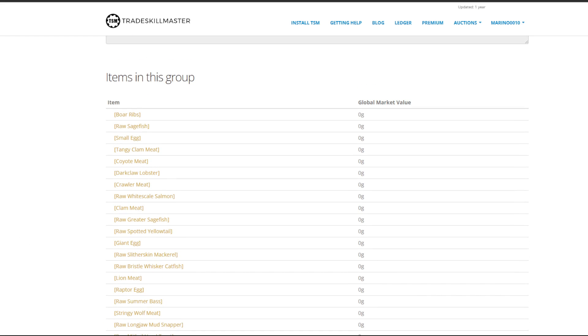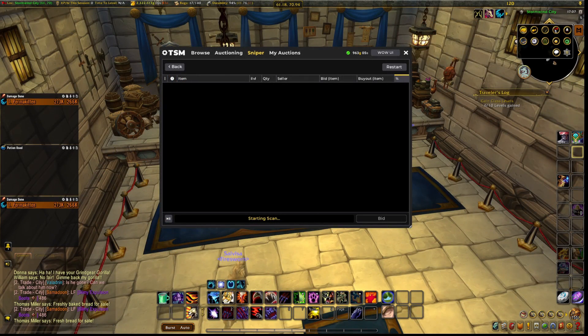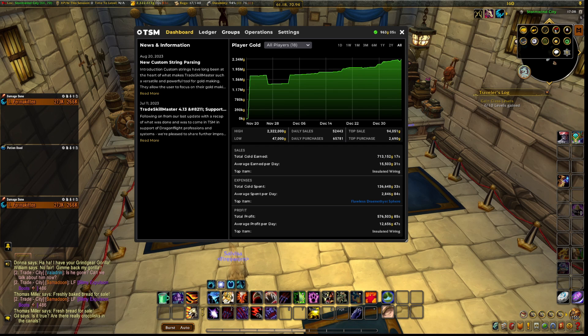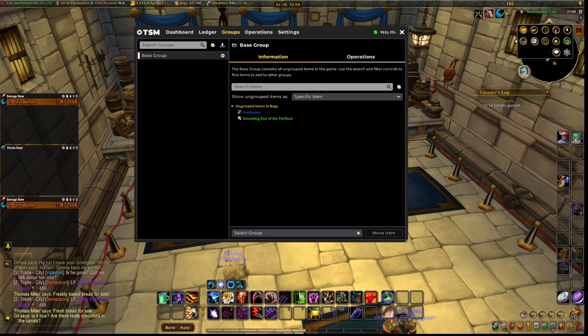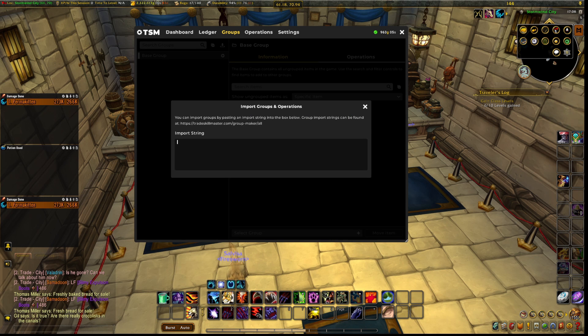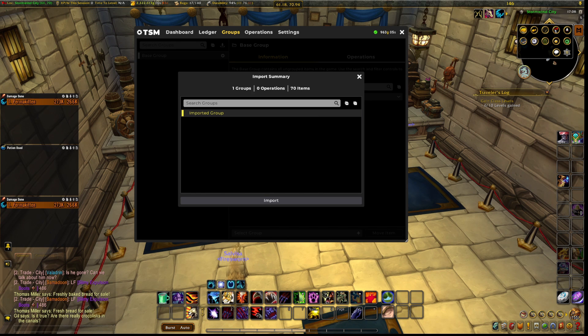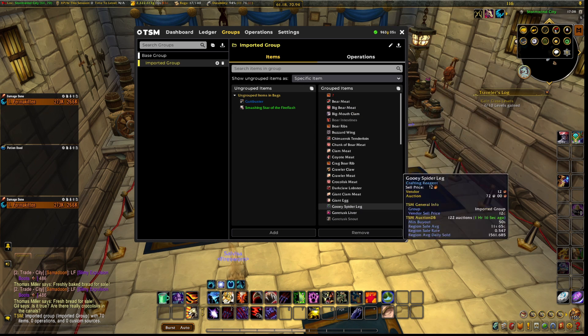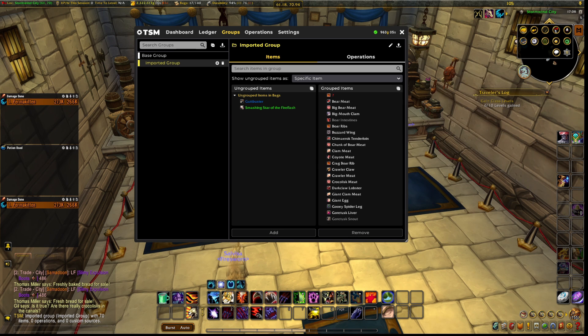Now go back into World of Warcraft. Close this window and go to the TSM tab — you're gonna see Dashboard, Ledger, Groups, Operations, and Settings. Go to Groups, click on Import Group — this small icon here — and paste what you just copied. As you can see, my entire group has now been imported into this window.